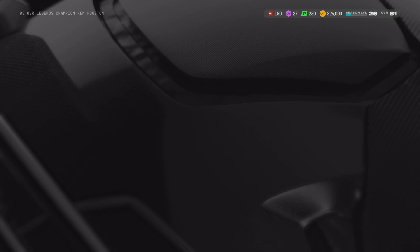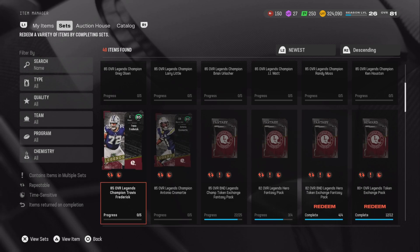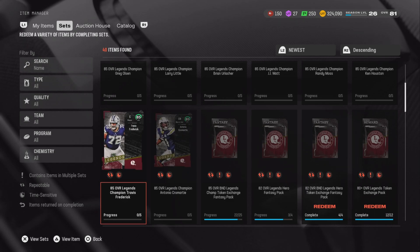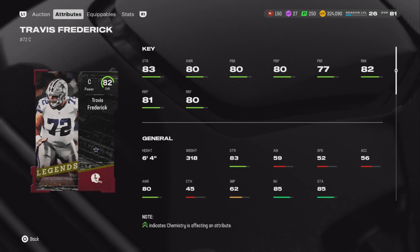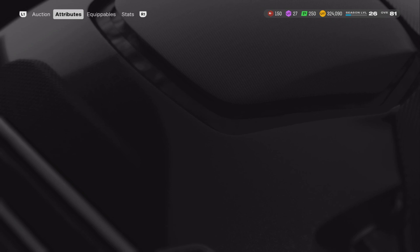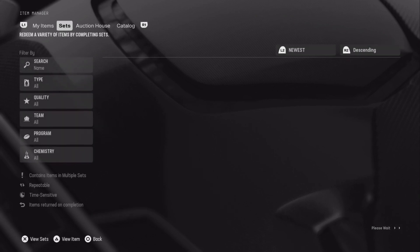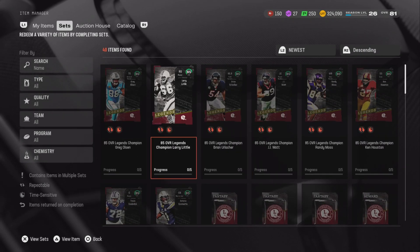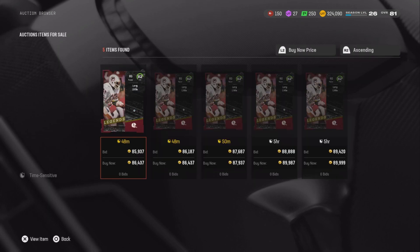I showed you at the start that I have a left guard and right tackle I can sell. If I go get Travis Kendrick, he has 83 strength, 82 pass blocking, and 82 run blocking. The threshold right now is 80 - anything above 80 is just fine. This 82 can start and play very decently. That's the fourth player. You can also add Larry Little as a right guard, which is also very decent.